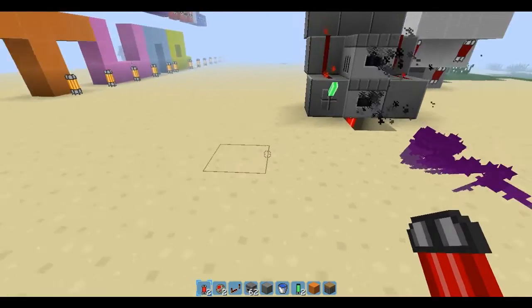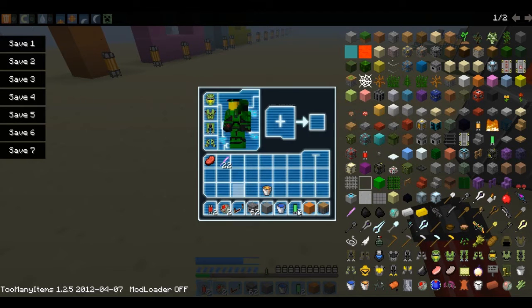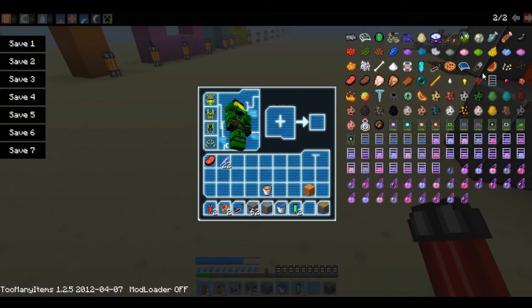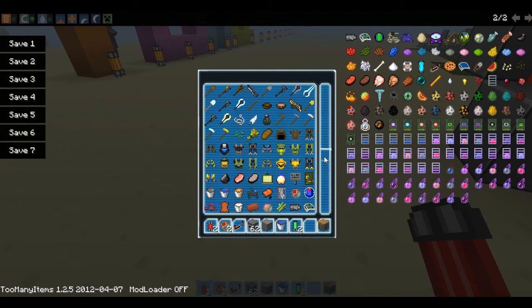I just want to do something quickly. There you go. I'm faster using the creative menu. That's awesome.